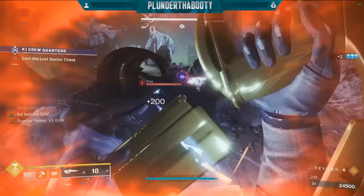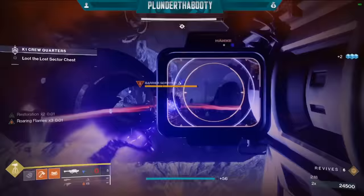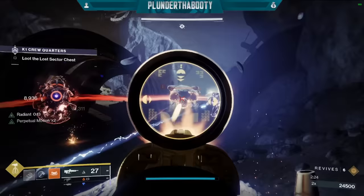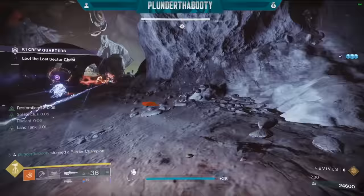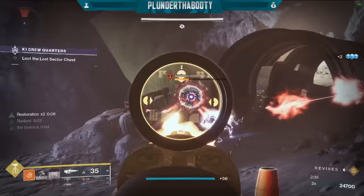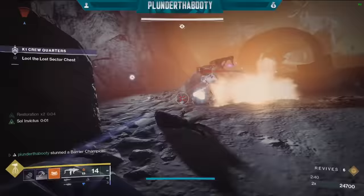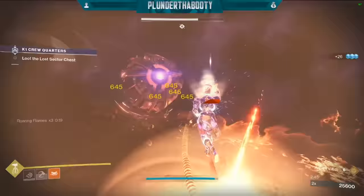We're doing three different things here to make this build really shine. First, we are stacking healing and resistance so we can survive pretty much anything, as you can see. Second, we're making sure we always have those healing options up and available, because if we can't always have them available and have that healing proccing, then it's all kind of pointless — you just end up dying. And third, we're stacking some serious weapon damage to make sure we're putting out plenty of DPS. Since we can stand in the middle of everything, we gotta be able to take it all down, and we easily have a 50% damage increase at all times with this build.